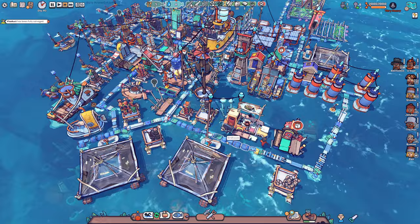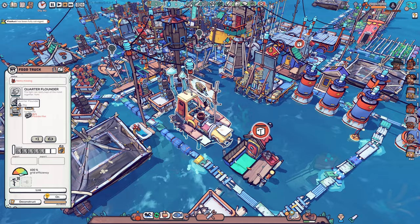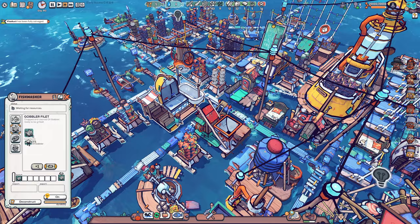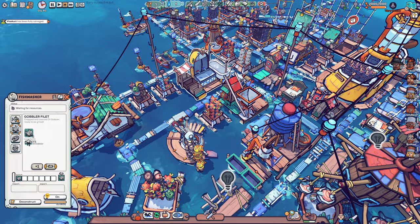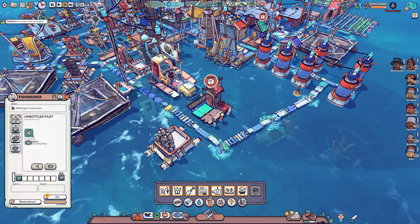We need more water and food, but we also want to make sure we are producing more food. I'm actually considering building another food truck, because you can only have one thing auto-queued at a time. Having two of these will make it possible to keep doing two different foods simultaneously. I'm gonna do the same with our fish washer — I'll have another one. I really wish one fish washer could just take whatever and do them, but this is the way the game works. So instead of micromanaging and going back and forth, I'm gonna make some new buildings.